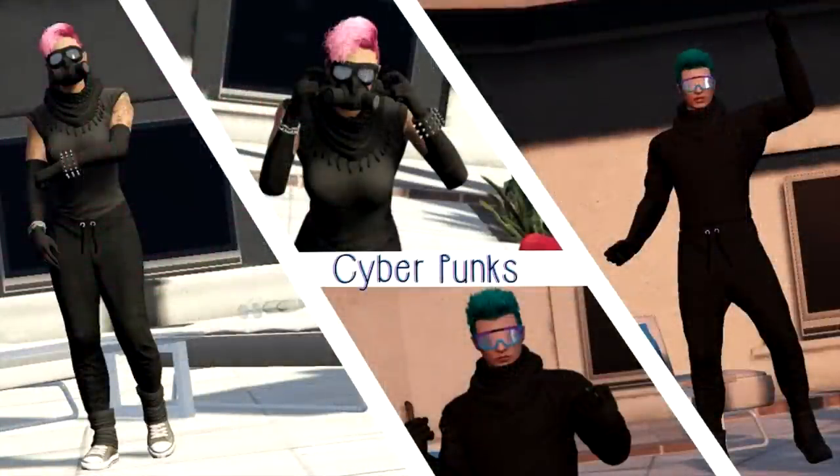Here we have one from Gemma called the Cyber Punks — this is honestly one of my favorites, and it works for both male and female. It looks really cool, especially on a female character with the crazy hairstyle. To get the sleeves like that on the shirt, you need to buy a dress that has those gloves and then put on a shirt that can have them via the interaction menu. For the male outfit it's fairly straightforward.